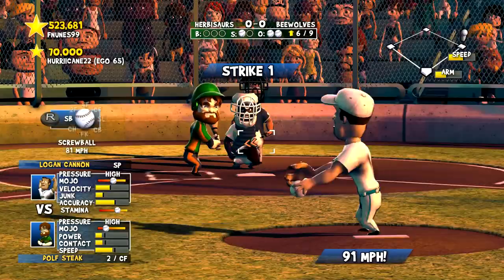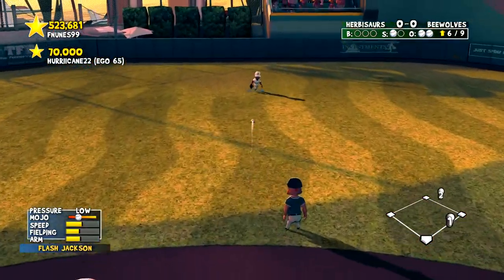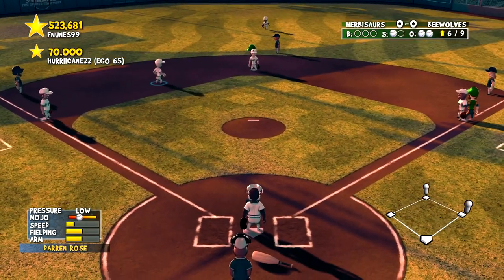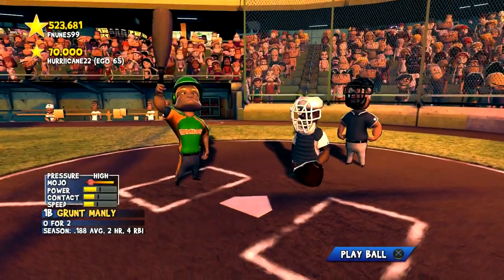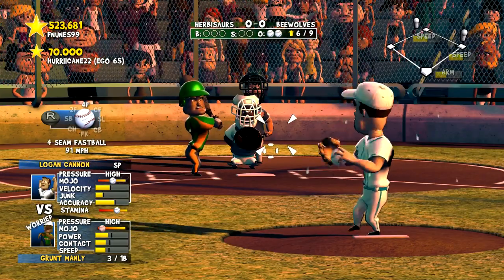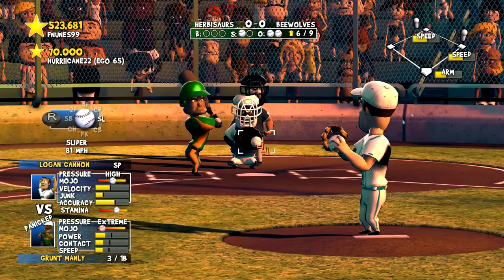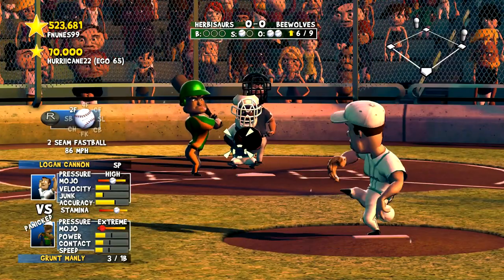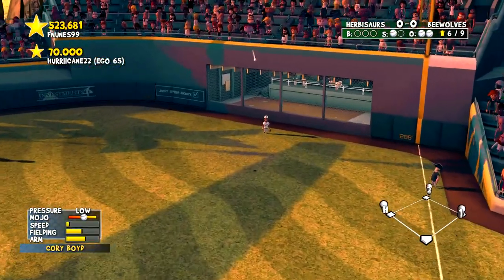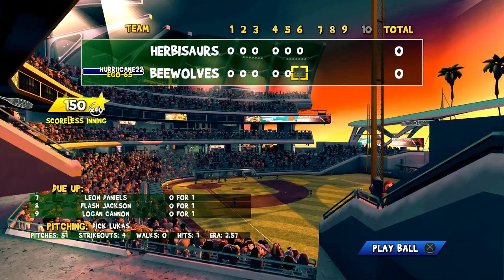Can we get out of this inning? Grunt Manley is up feeling the pressure — mojo's down. He swings and misses for strike one. Two-seamer pulled to right but it doesn't have the carry. Boyd makes the catch and that's another scoreless inning.